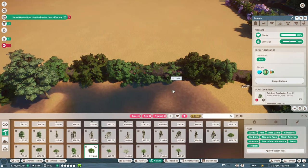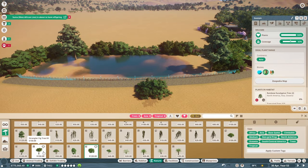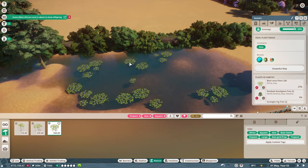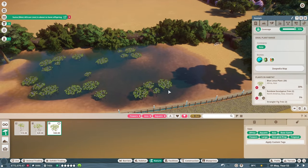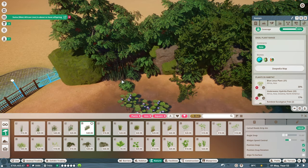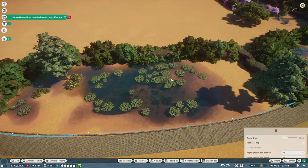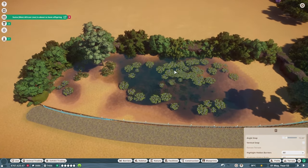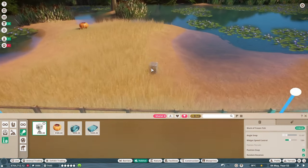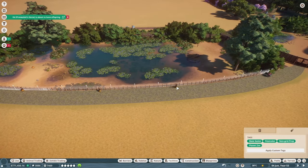It didn't really matter that I added moss rocks, because I covered most of it with trees anyway. Though the few mossy rocks poking through added a nice touch. Then I moved on to the most important part of this habitat — the water. It takes up such a large chunk of the enclosure, so I started with blue lotus plants, then added underwater plants along with cattail and common reeds to make the outer edge look busier. I also added more blue lotus plants and some common water lilies for variation, then placed enrichment items, fixed the terrain, added rocks, education speakers, donation bins, and the habitat was done.